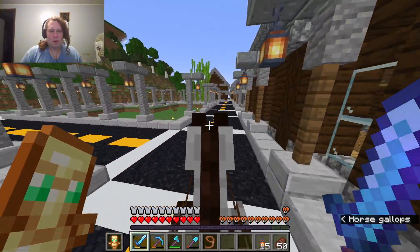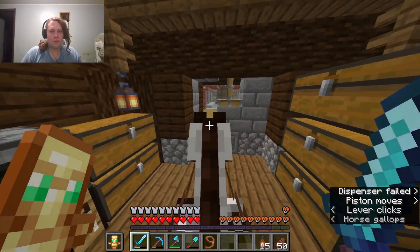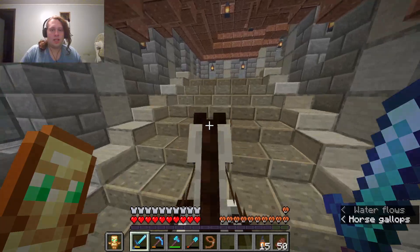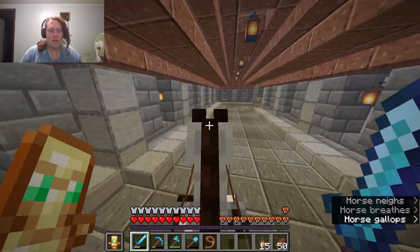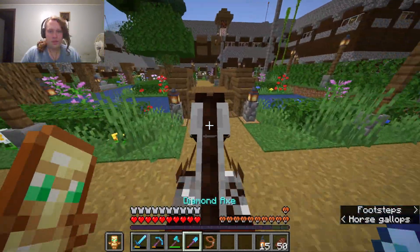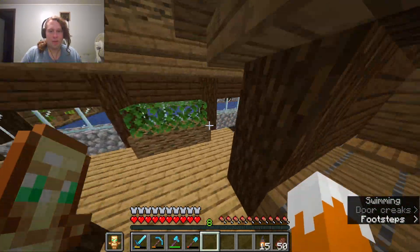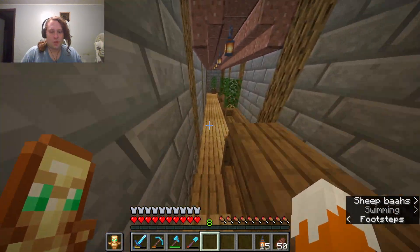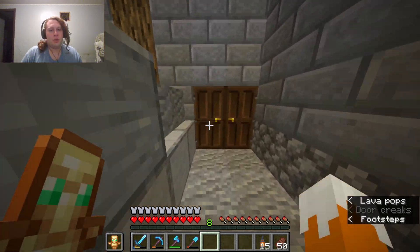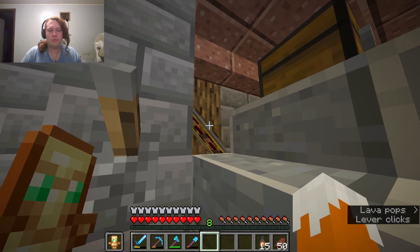I'm going to go into my bedroom, grab all the stuff from the ender chest so I don't have to place it down. I could just jump over the fence, but I'd prefer to constantly use the gate so the levers are always in the same position. Hi cat — who just decided to plop down right next to me? I'll make the quick way into my basement.